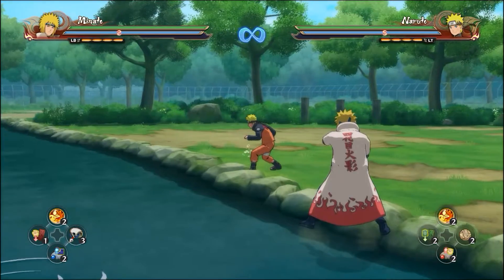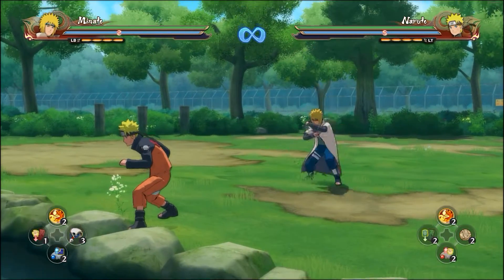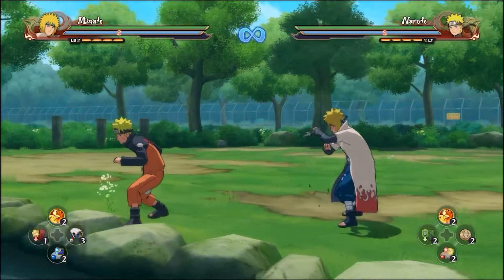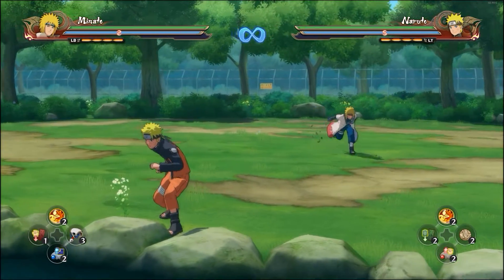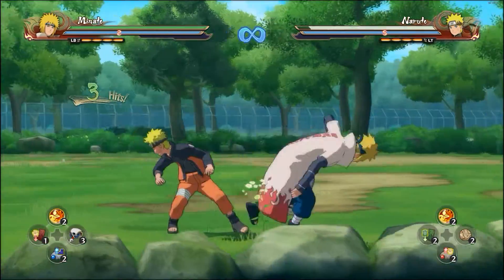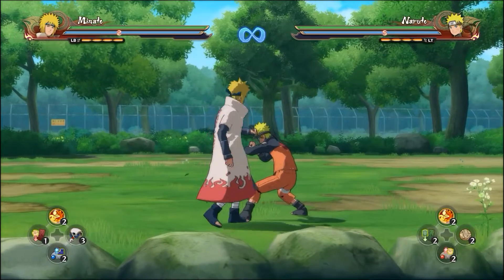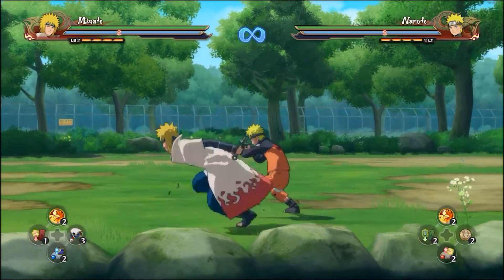That way you can do the hollow step. If you move it too far — you saw I messed up right there — you'll either ninja move, hop, or hollow step one way or another. There's another kind of use in battle too if you notice.